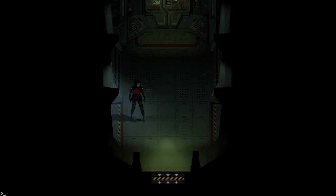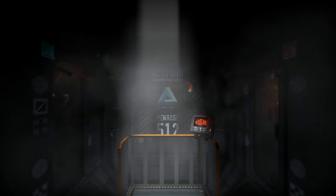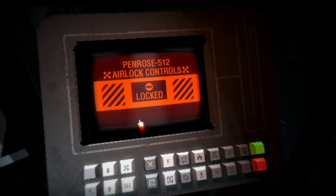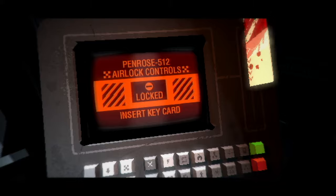Hit F7 again and you'll see a text input in the bottom left corner. Type 'give space airlock key' — when it comes up in grey, you can hit Tab and it will autofill the rest. Hit enter and it gives you the airlock key. We can do this with quite a lot of items in this game. Then go through the airlock using the airlock key we just gave ourselves.